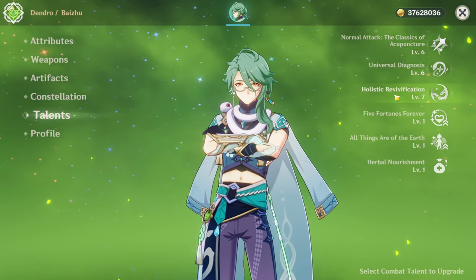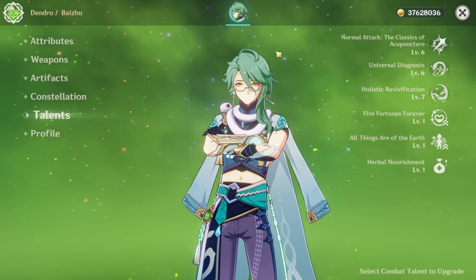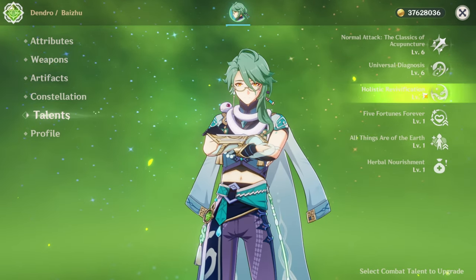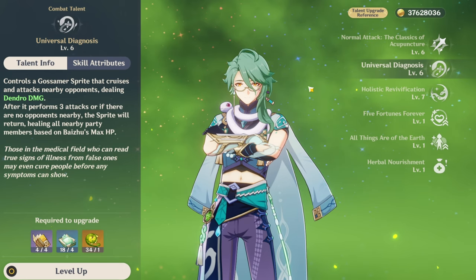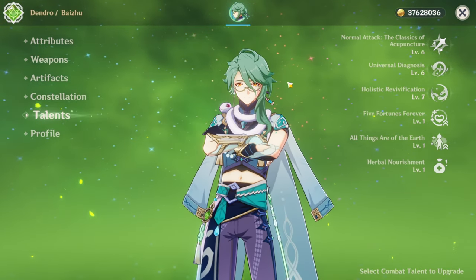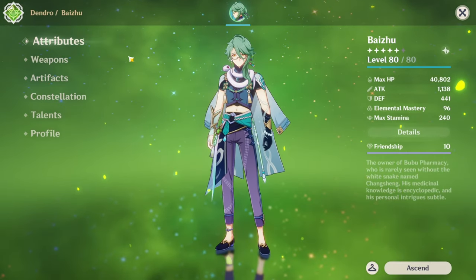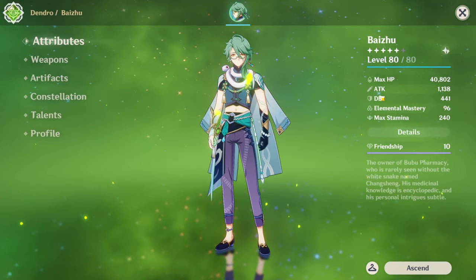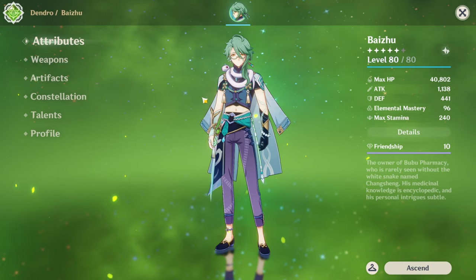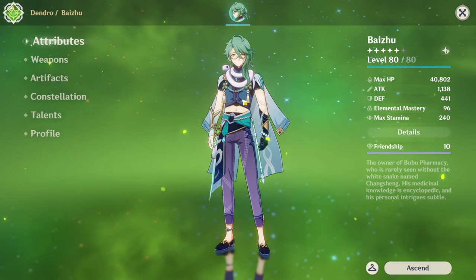As for talents, I have 6/6/7 — currently leveling this up. If you are going to be leveling Baiju's talents, level up his Burst and Skill. It really doesn't matter what you level up first because both are really good in their own right. So that is my Baiju build — pretty basic: Deepwood Memories, HP%, ER, zero constellations, and minimal talents.